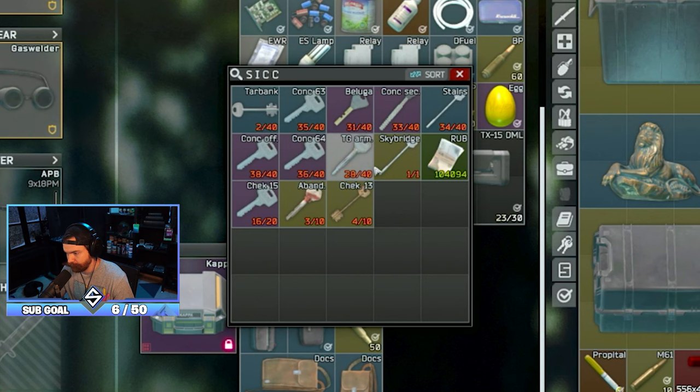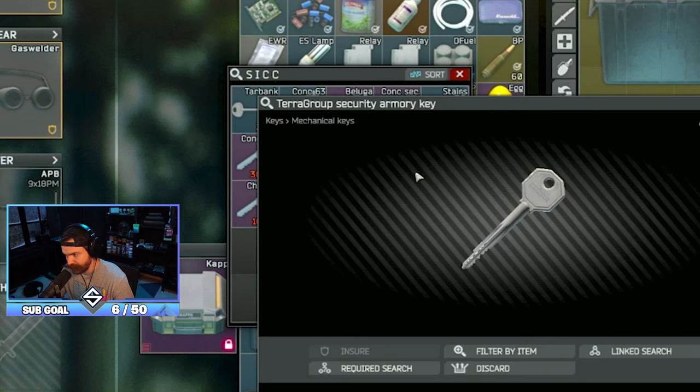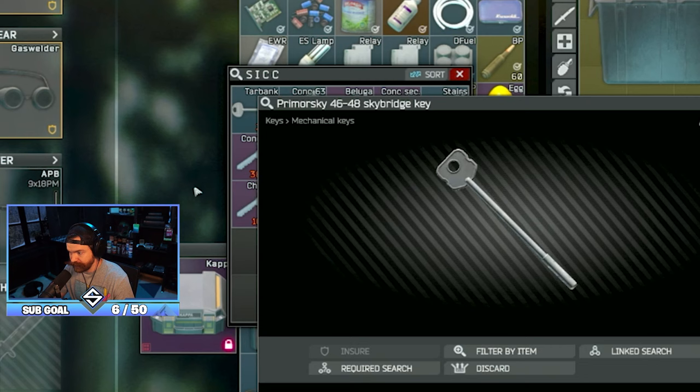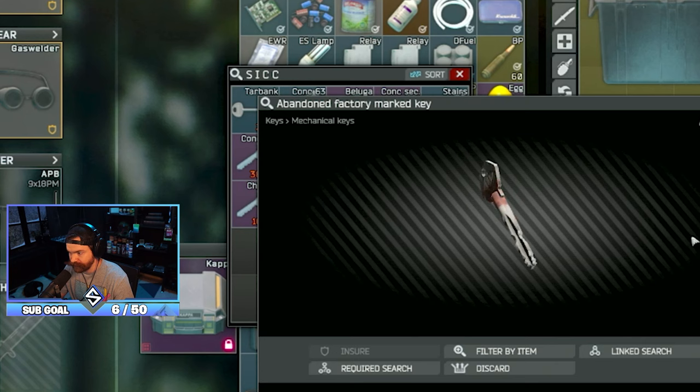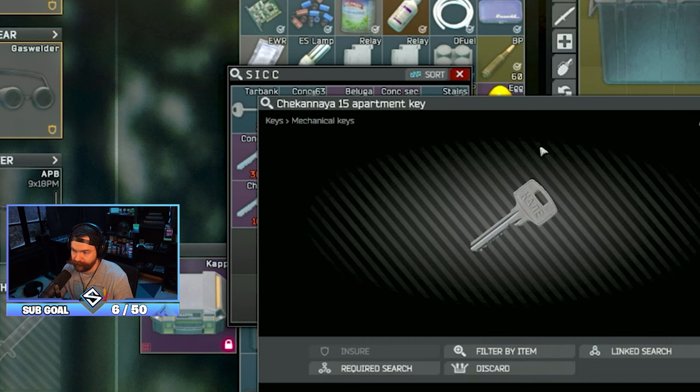The terror group armory key is good if you're going to be over there hitting that safe. There's a safe directly across - you don't need a key for the safe, but if you're going to hit it, might as well hit the armory key because it has some good boxes in there. The Skybridge key is solid, but you can't buy this one - you have to find it in raid. I'm testing these three so far: the Chuck 13 key has been pretty solid, the abandoned factory marquee has been okay, and Chuck 15 is pricey and isn't entirely needed.